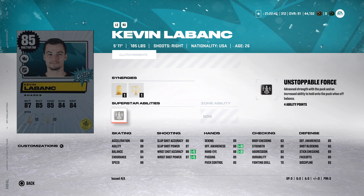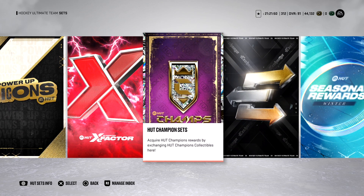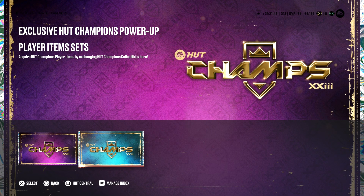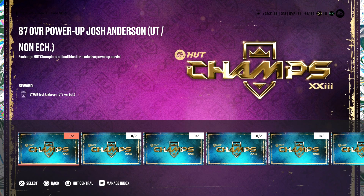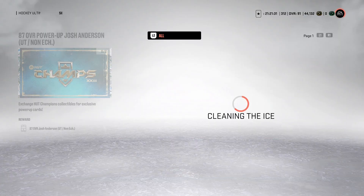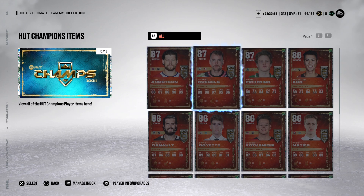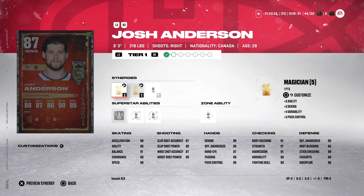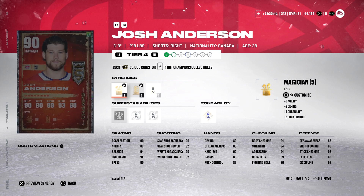Next up: HUT Champion cards. If you don't know how to build these, go to Sets, HUT Champion Sets, then Exclusive HUT Champion Power Up Player Item Sets. I didn't really do these last year until the end — I remember 98 overall Keith Ollie was absolutely insane. For these 87s you trade in two HUT Champion collectibles. For example, two of them get you an 87 overall Josh Anderson. Then to power him up from 87 to 93 you need — counting up — nine HUT Champion collectibles. Maybe a two-week project.